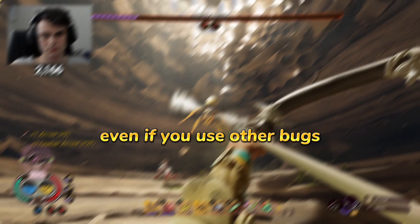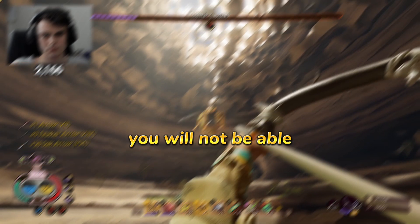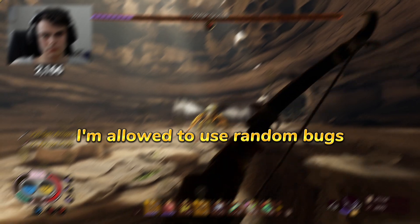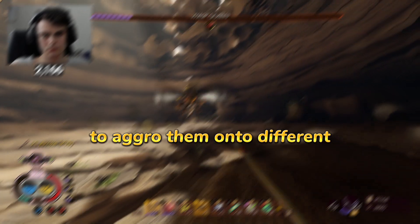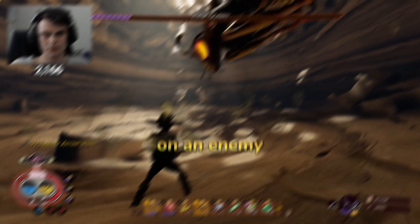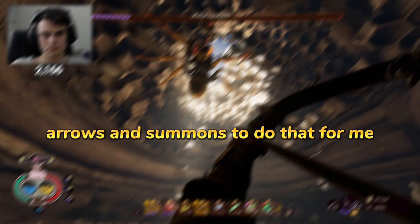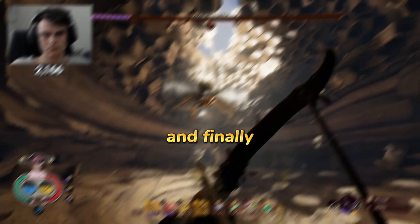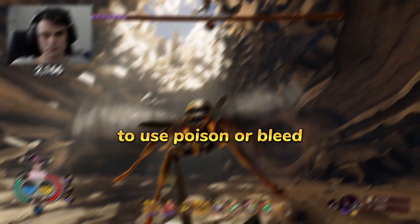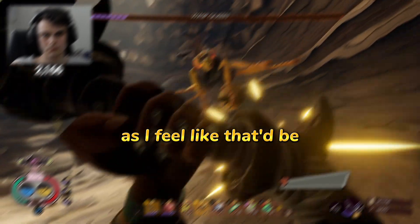You cannot complete Grounded without killing a single enemy. Even if you use other bugs to kill different enemies, you will not be able to defeat any boss. So here are my rules: I'm allowed to use random bugs to aggro onto different enemies to kill them for parts. I cannot deliver a final blow with an axe or arrow, but I'm able to use gas, arrows, and summons to do that for me. I'm also allowed to use the thorns mutation, but I'm not allowing poison or bleed as that would be way too easy. With all that out of the way, onto the challenge.